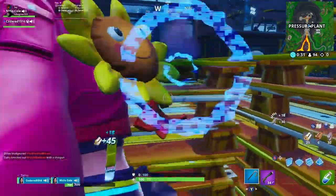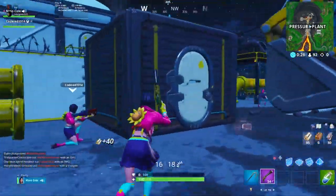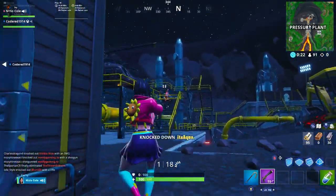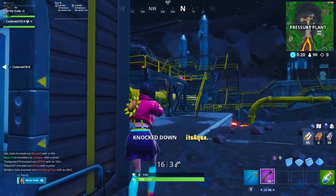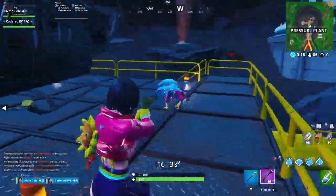New locations: Neo Tilted, Pressure Plant, and Mega Mall. Even though I'm not gonna call it Mega Mall — I'm still gonna call it Retail Row because it will always be Retail Row in my heart. Also, can we talk about Neo Tilted being the only location on the map that doesn't use alliteration in the name? That kinda annoyed me, but let's continue.